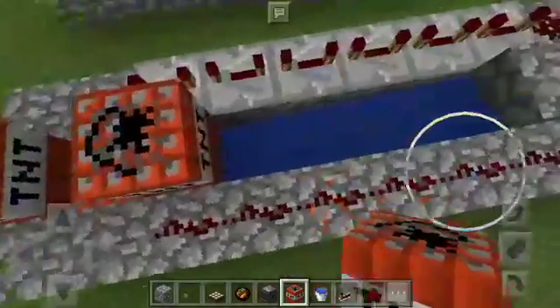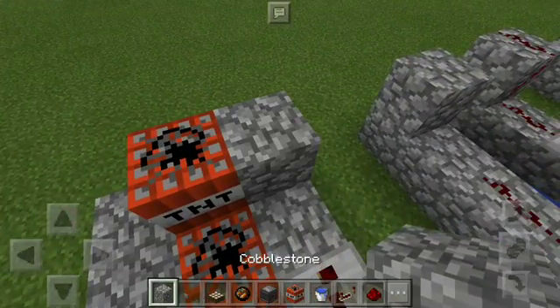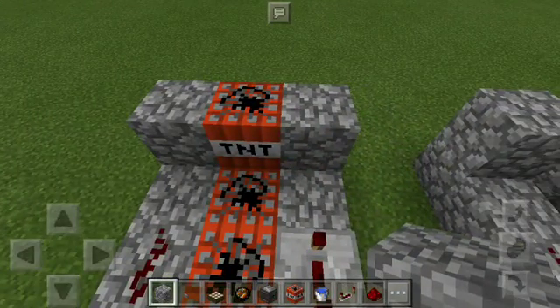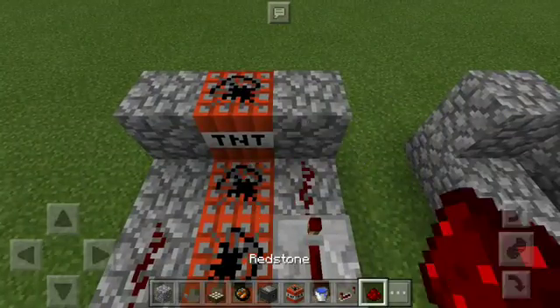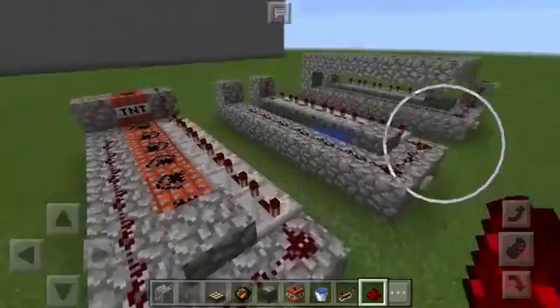So place another piece of redstone there, then place a TNT. Place a block near the TNT at the edge — I'm placing this so it will go straight ahead toward that wall. Place your TNT, place your redstone, and you're good to go.